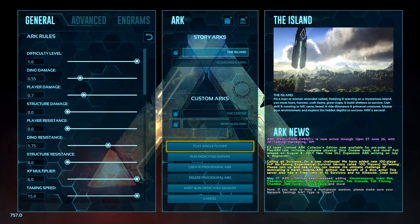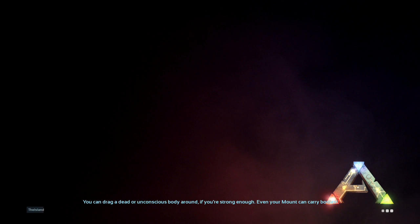Loading the Island back up — for some reason it said you only have to do the gamma ascension, but that is wrong. The command that actually works is 'ascend2', which is the beta ascension. So you have to ascend twice before you can unlock the Center. They got that wrong in the patch notes — either that or the command they gave us is not working properly.